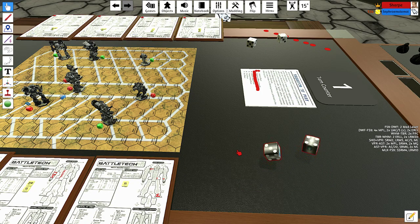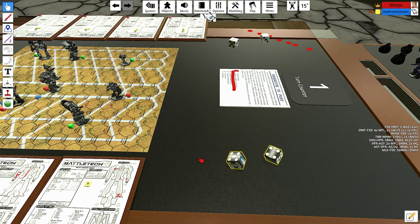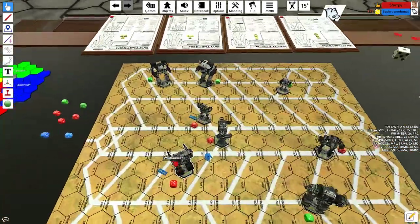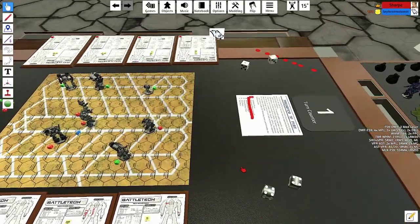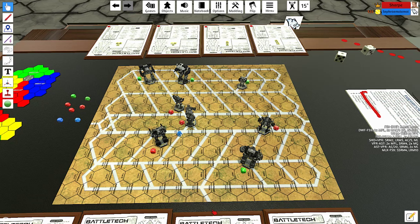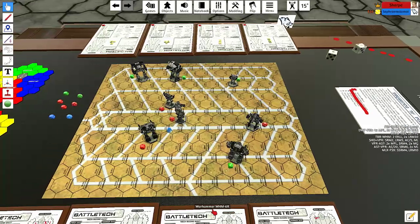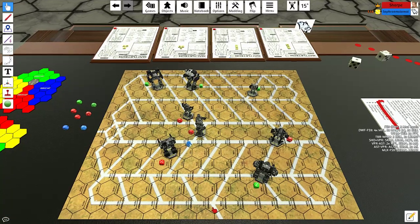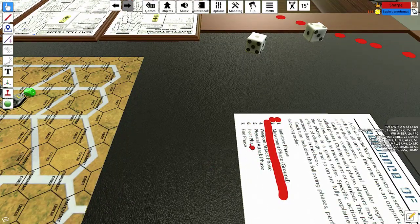The next phase is the physical attack phase. You cannot make a physical attack if you're not in an adjacent hex, and you cannot use a component that fired weapons to make a physical attack. Since nobody is adjacent, there's a very short physical attack phase, which moves us on to the heat phase.